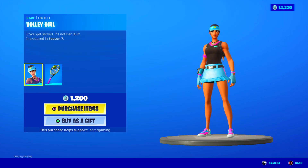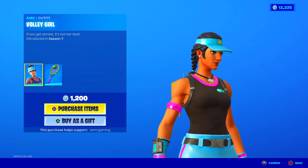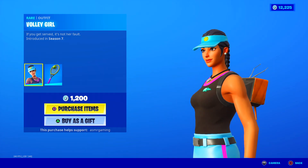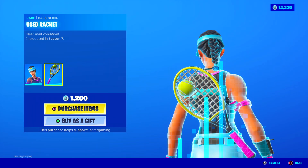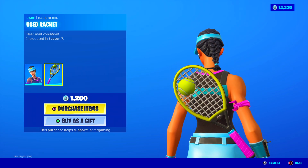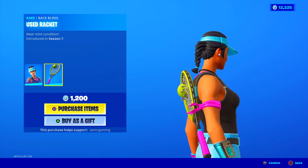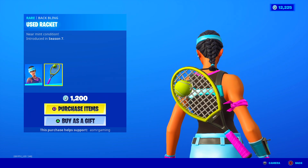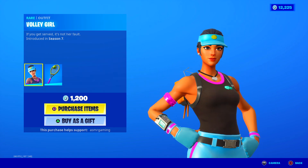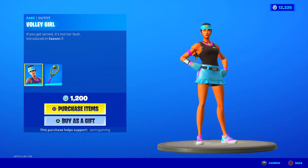Volley Girl is back — if you get served, it's not her fault. Good skin, I like this one. I like the blue visor. My favorite color is blue, so when there's skins with blue I kind of like them. This one has the back bling called Used Racket — as you can see it's very used. The racket is basically destroyed with a tennis ball going right through it. Near mint condition, am I right? Good skin, kind of a tryhard skin for Arena, so watch out.